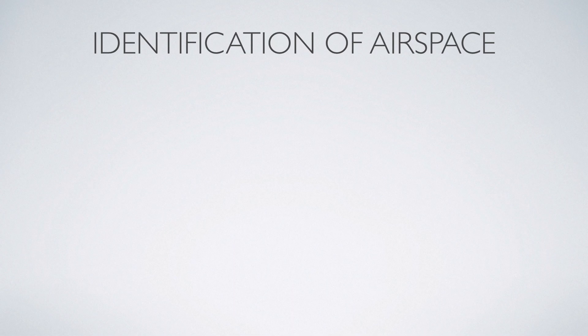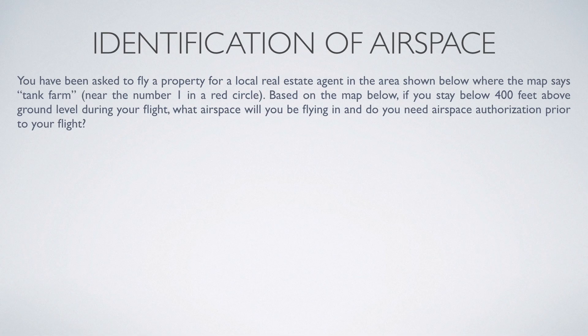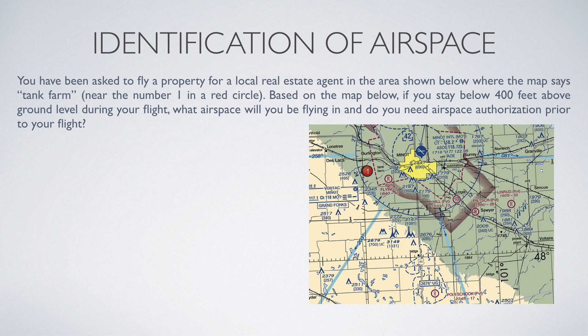Here's the question. You've been asked to fly a property for a local real estate agent in the area. It's shown below where the map says Tank Farm, near the number one in a red circle. Based on the map below, if you stay below 400 feet above ground level during your flight, what airspace will you be flying in, and do you need airspace authorization prior to your flight?